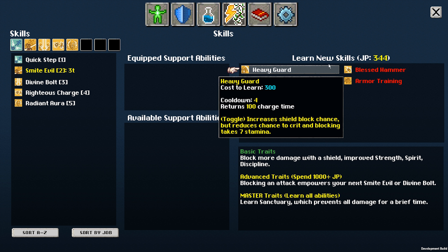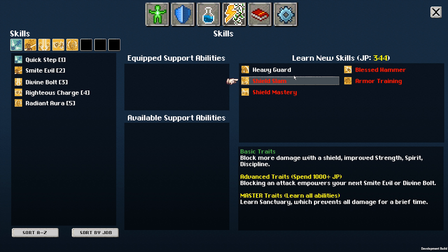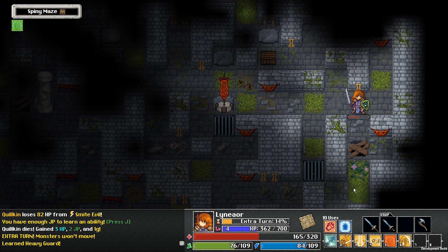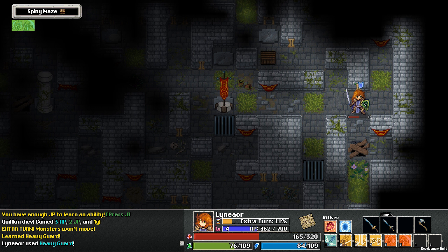I can unlock another ability: heavy guards, which increases shield block chance but reduces crit chance and blocking takes 7 stamina. Well, I currently have 0% chance to block, so let's take it and see what it does — it gives 10% chance to block.